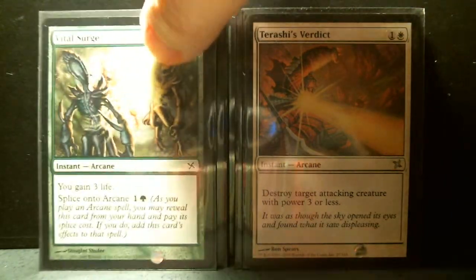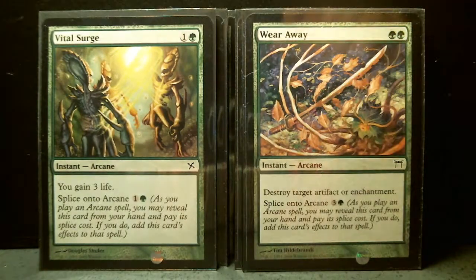Two of Vital Surge and one of Wear Away. Vital Surge is a two-drop — you gain three life. That's not so bad. It's got splice onto arcane for an additional two mana, so you can just splice it onto some other arcane spell without actually playing it. Wear Away is like Naturalize but costs two green — destroy target artifact or enchantment. That's pretty good.